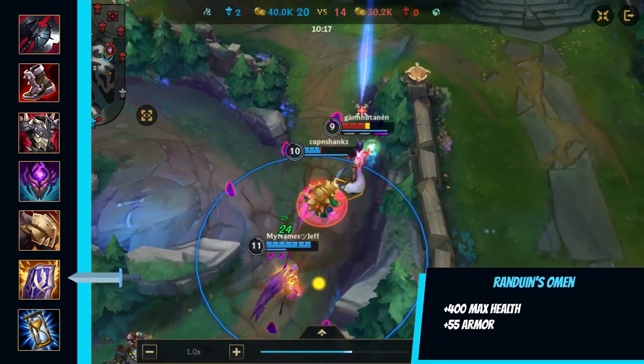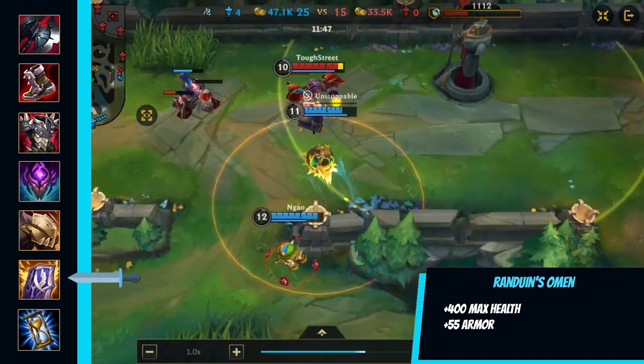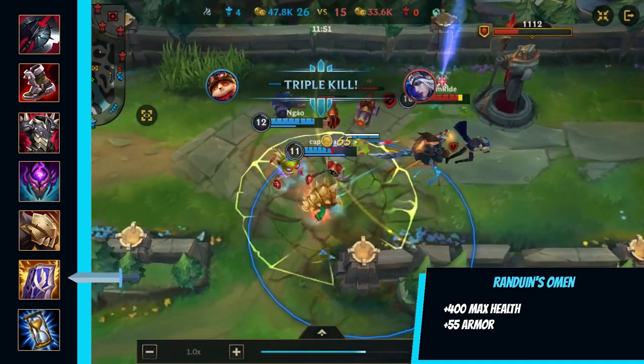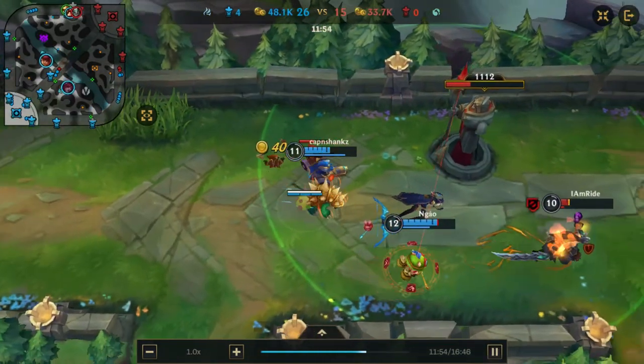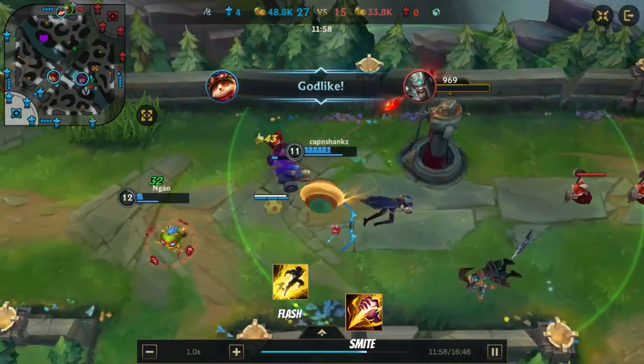Randuin's Omen — more armor and max health for Rammus. Its passive gives Rammus a critical strike reduction from enemy champions and reduces their attack speed by 15% for 1.5 seconds. Spells: Smite and Flash.